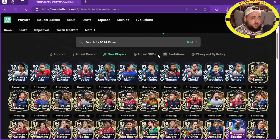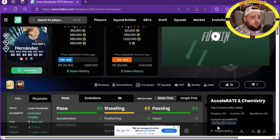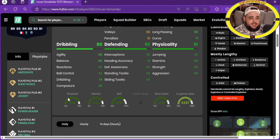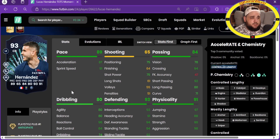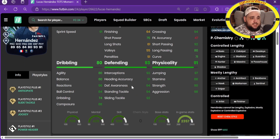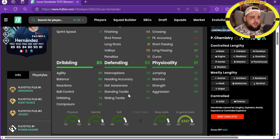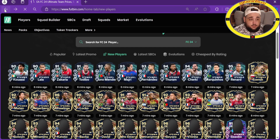Lucas Hernandez - 600k, center back and left back, three-star four-star. Obviously you'd want to play him at center back. He's got anticipate plus, slide tackle plus and jockey plus with power header, ping pass, tiki-taka, block, intercept, bruiser and aerial. Good pace especially at center back, very good passing - 92 short passes. Good defending, good physicals, dribbling a bit average but that is a very good card especially at center back.